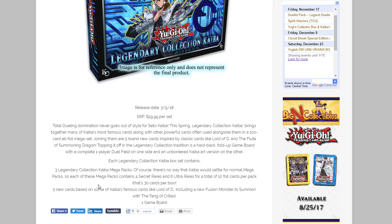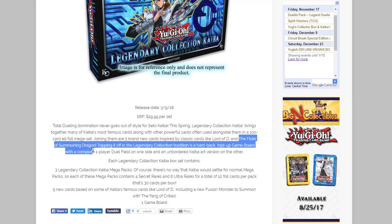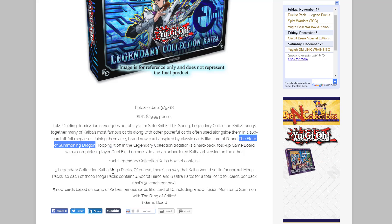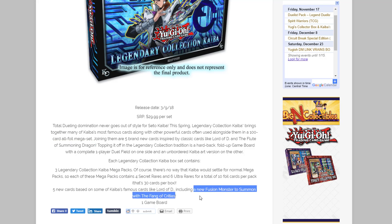Not only that, it looks like Kaiba is getting some brand new cards as well. There's gonna be five new cards based off some of Kaiba's famous cards, like Lord of D, and they also mention something about Flute of Summoning Dragon. I'm going to assume there's a new one for that. Also, and this is the one I'm most excited about, there's a new fusion monster to summon with the Fang of Critias.